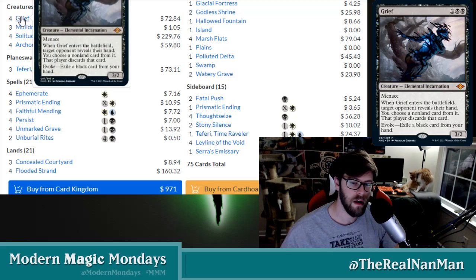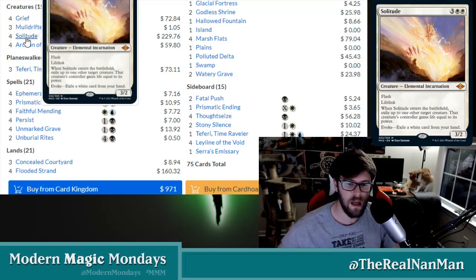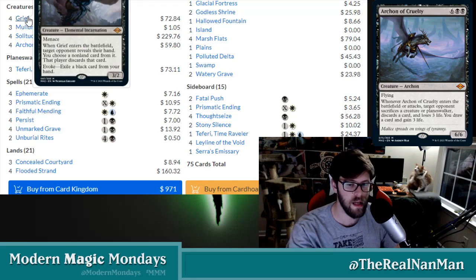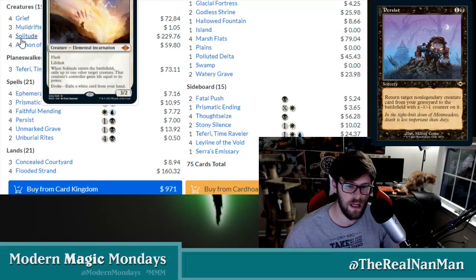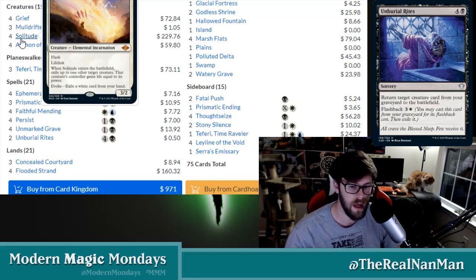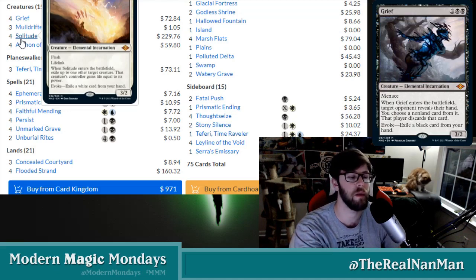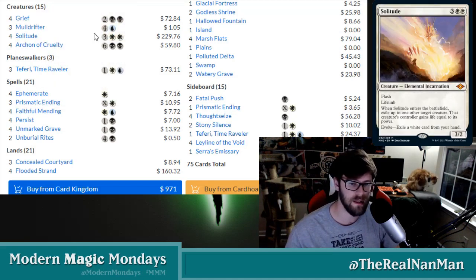Same thing with Grief — instead of paying mana for it, it normally costs four to play, but you have to exile a black card from your hand. Solitude is the same way, except you're exiling a white card from your hand. Both of these have a pretty powerful ETB effect. Grief gives you access to a Thoughtseize effect without worrying about your life. Solitude gives you a Swords to Plowshares on a creature — a 3/2 with lifelink, and when you enter the battlefield, exile up to one target creature; that creature's controller gains life equal to its power. Very, very powerful effect, so getting these out to help swing things in your favor is really good.